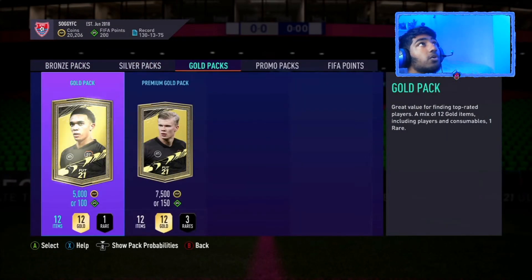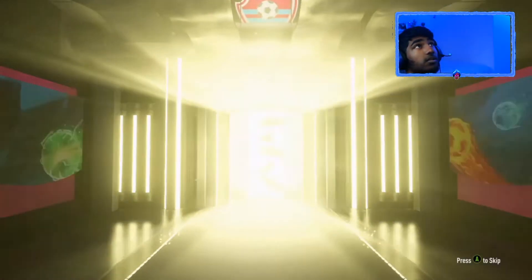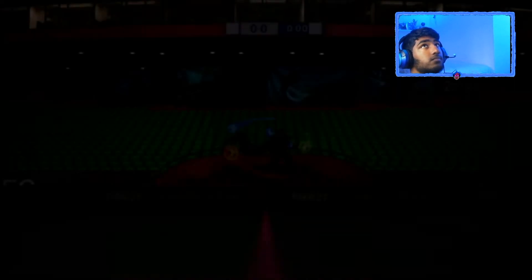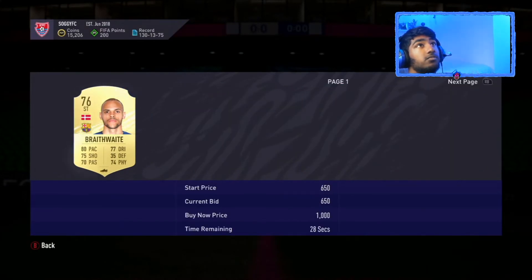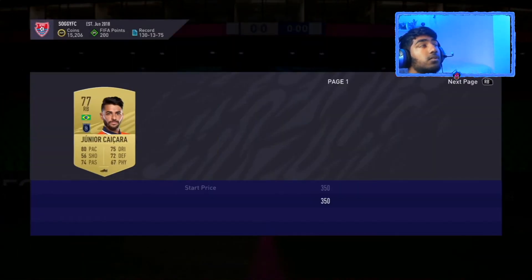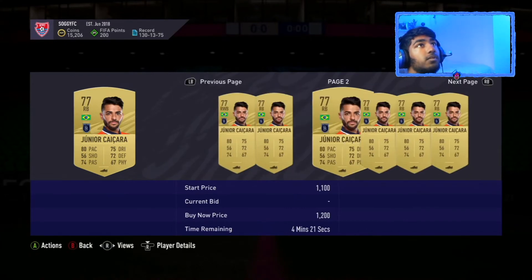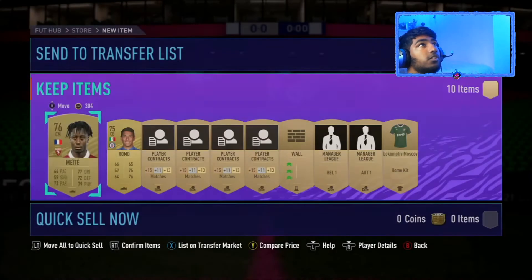Now I'm going to show you the gold pack method. It's 5,000 coins but you will earn quite a lot of money because gold players are quite expensive at the moment. We've got a Barcelona rare player — he's about 1,000, maybe 950 — and I'll sell him later to see how much profit I make.